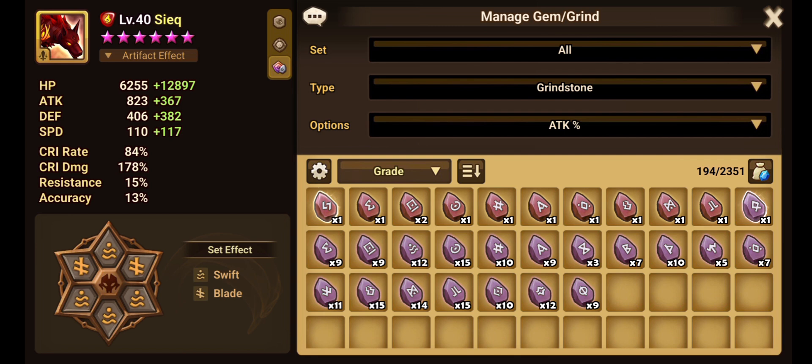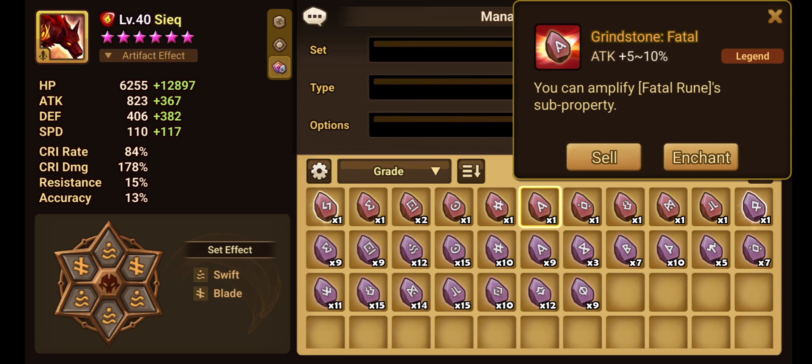So what are grindstones? Grindstones, just like enchantment gems, are items you can use on your runes. But unlike gems, you use these to increase stats — not convert them. Just like gems, you need them in matching sets. So a fatal grindstone works on fatal runes, the same way a fatal gem works on fatal runes. You cannot use a fatal grind or gem on an energy rune or a violent rune.